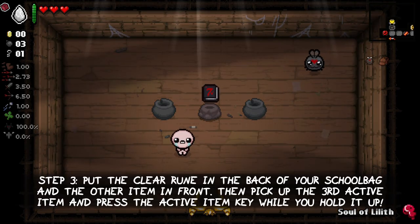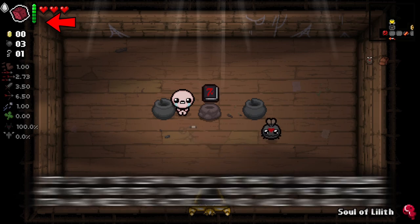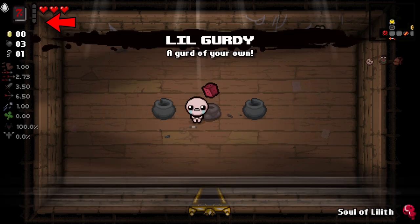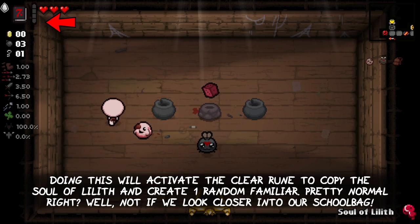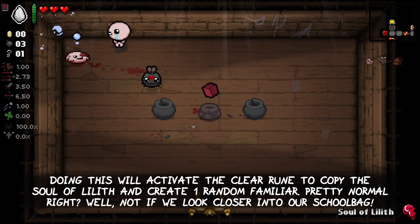Step 3: put the clear rune in the back of your school bag and the other item in front. Then pick up the third active item and press the active item key while holding it up. Doing this will activate the clear rune to copy the soul of Lilith and create one random familiar.